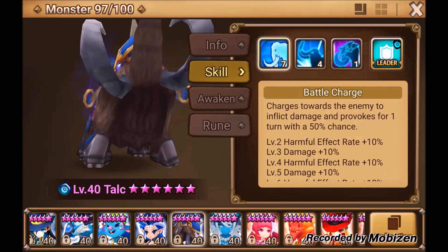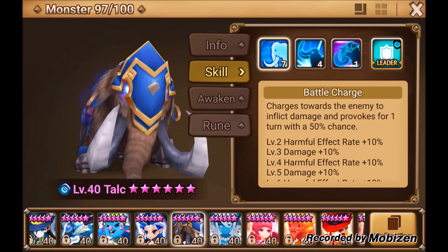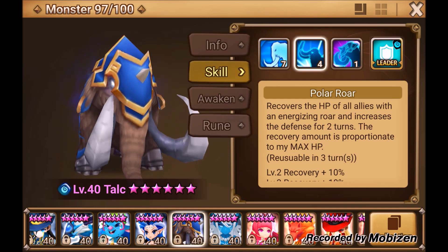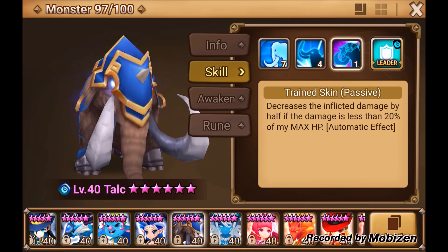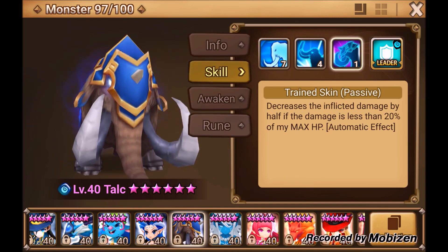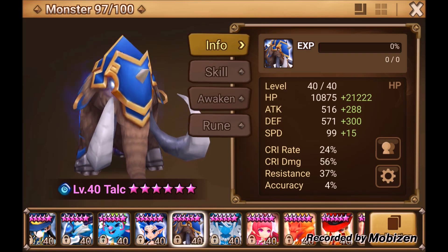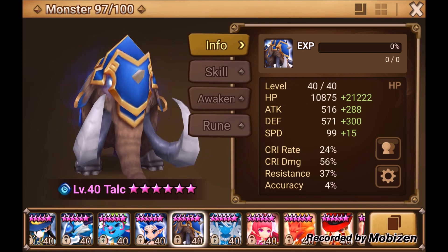Another obtainable monster — I built him for ToA Hard, but he can absolutely be used for normal ToA. He provokes with his first skill; his second skill is an AOE heal and defense buff, very important for ToA Hard and helpful even in normal if your team is squishy. His passive is where the provoke shines: if inflicted damage is less than 20% of his max HP, it gets halved. So if he has 30,000 HP and they hit less than 6,000, that hit drops to 2,500.